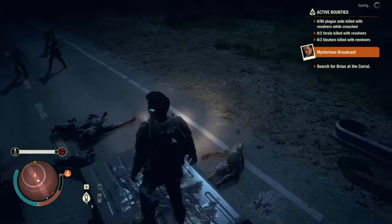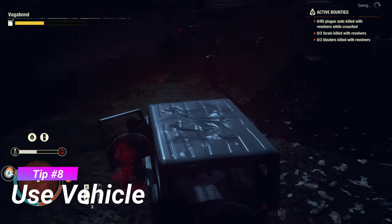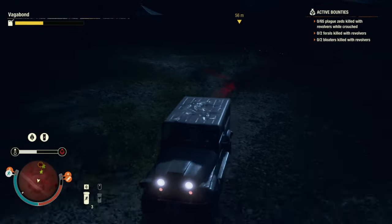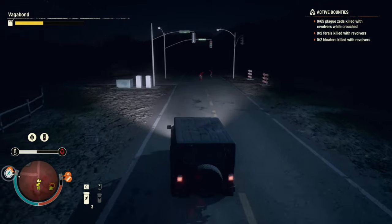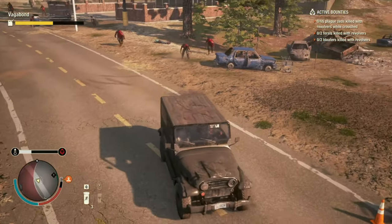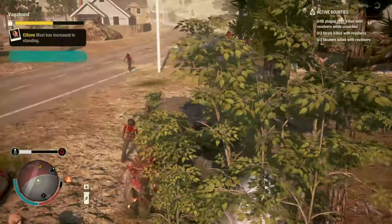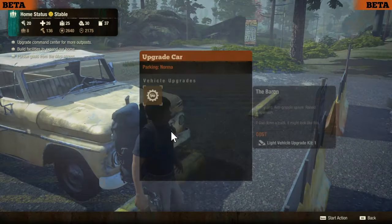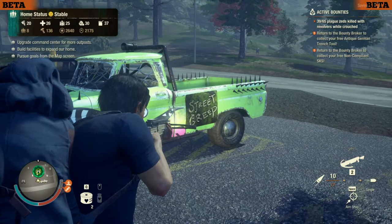Tip eight might be the most obvious: use your vehicle. This gets trickier at higher difficulties since vehicles can't take many hits in lethal before exploding, but even then you can sometimes get enough traction to escape. Hop in your car and run in bad situations — run over zeds if you need to. A key tip: use the back of your car when ramming, as hitting with the front where the engine is will break the car much faster. Also check out specialized vehicles like the Zed Buster and the Impaler, which kill zeds on impact from the front.